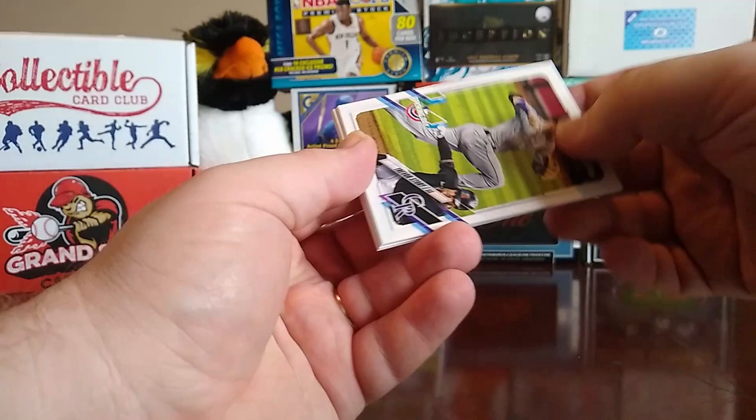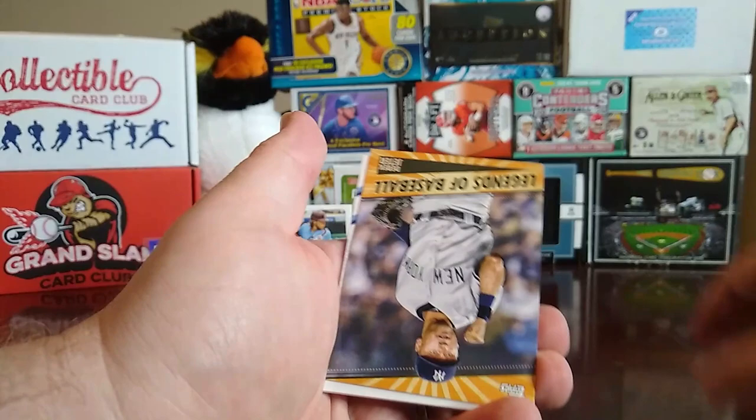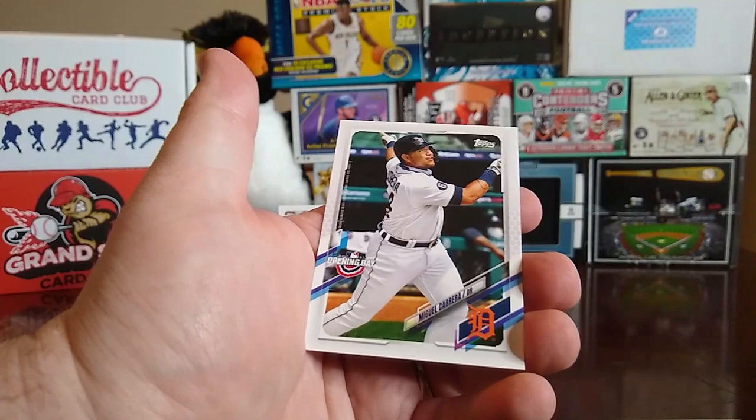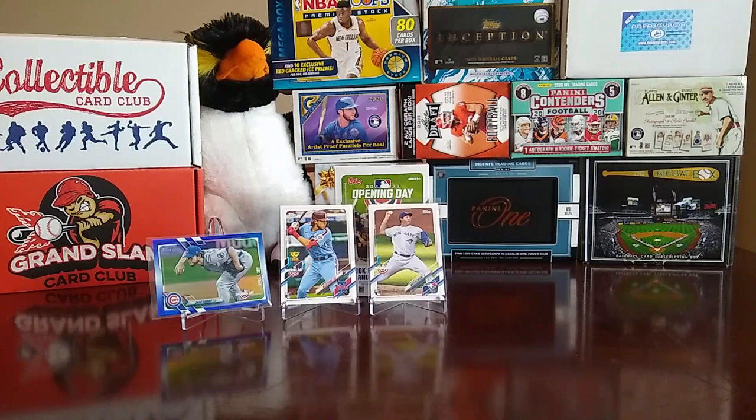Alright, next pack starts us off with an Ozzie Albies, then we go to a Trevor Story, Cesar Hernandez, Legends of Baseball Derek Jeter, Anderson Tejada rookie card, Christian Javier rookie card, and a Miguel Cabrera.